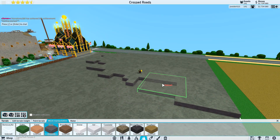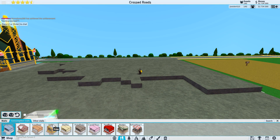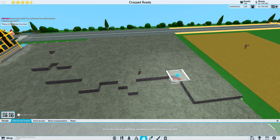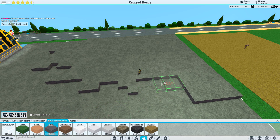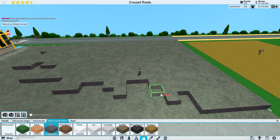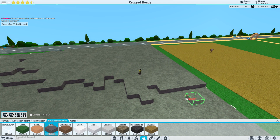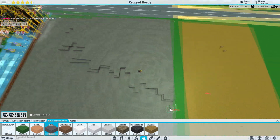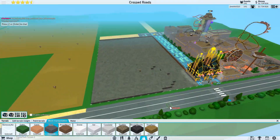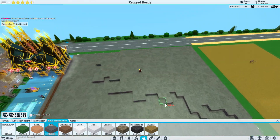Maybe we'll even have a waterfall — I don't know how we'd have a waterfall entrance, but that sounds pretty cool. It's always awesome to have a waterfall whenever you make a mountain. Let's get some stuff like that going. I'd say that looks fairly good, fairly natural — well, as far as Roblox is concerned. So we've got our first step here of what hopefully will turn into a mountain.